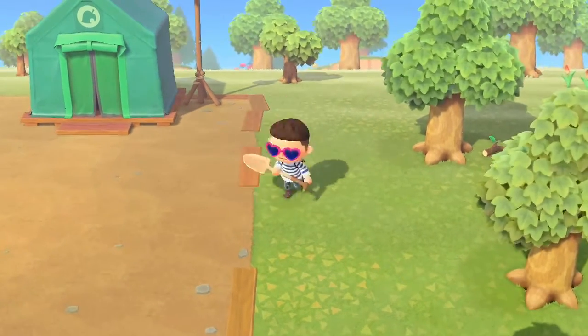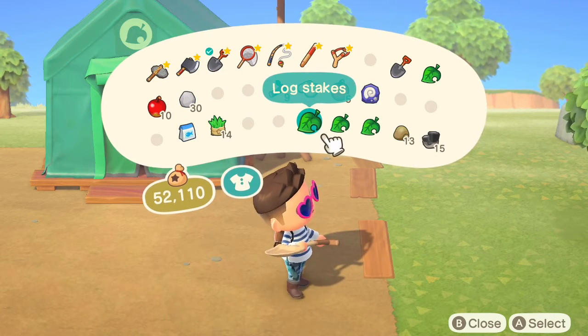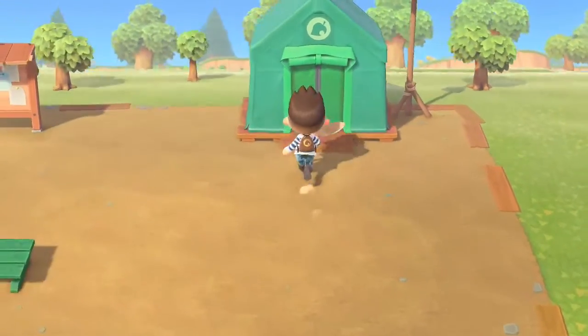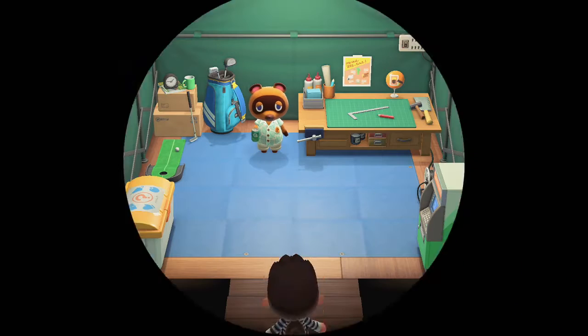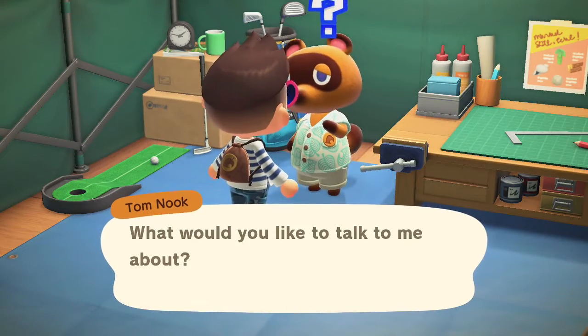Hey guys, welcome! Today I am creating my first bridge. To create the bridge you're gonna need some log stakes, some clay, and some iron nuggets. Without further ado, let's get this going — we've been waiting a long time to get a bridge. Now we can, and once we build the bridge we can finally start placing houses.